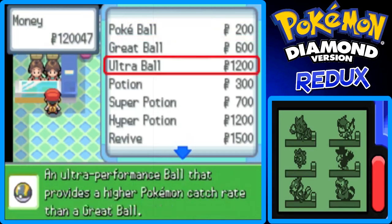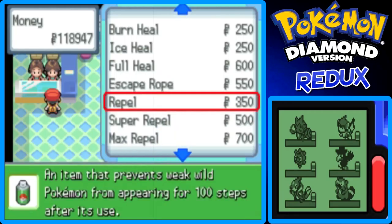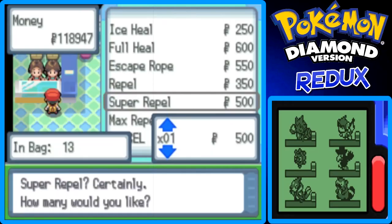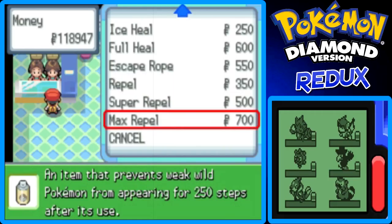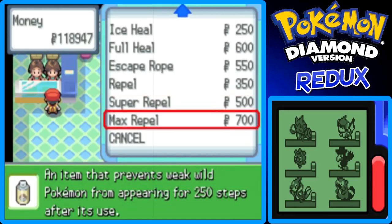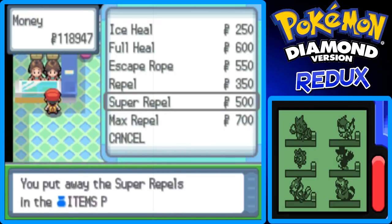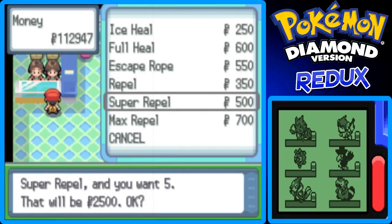Actually, I don't think I need Full Heals because I have almost every healing item. I'll skip out on that. Escape Ropes — buy two more. Maxi Repels vs. Super Repels: Super Repels are 200 Pokedollars cheaper, and you're only paying 200 more to get 50 more steps — 250 steps for Maxi Repels versus 200 steps for Super Repels. So I'm going to buy more Super Repels and see if that saves me more money, which it probably will. Let's buy 30 — 30 is a good number.